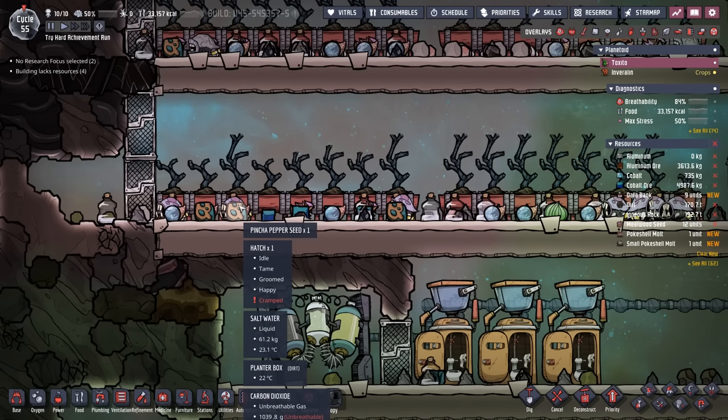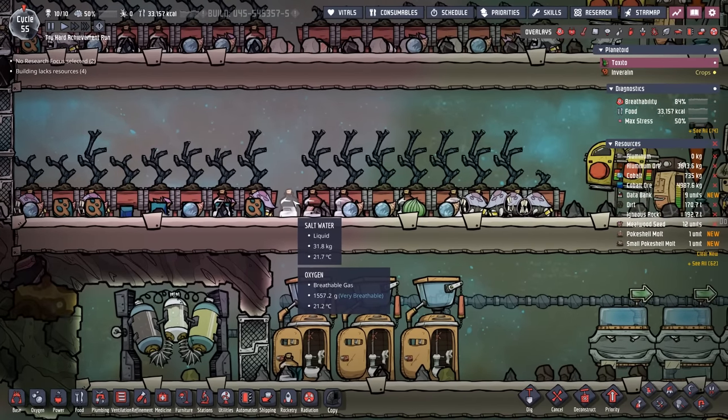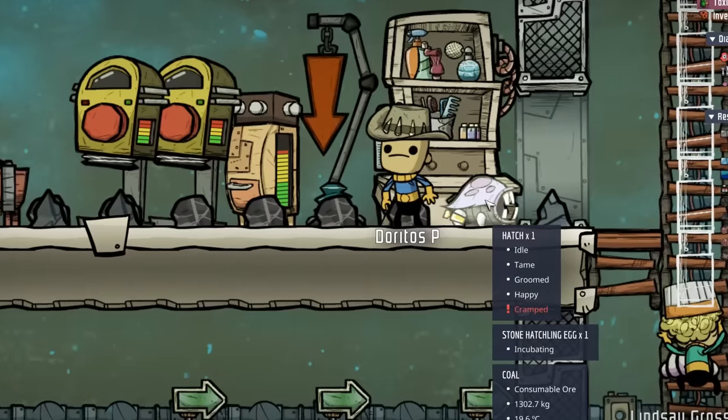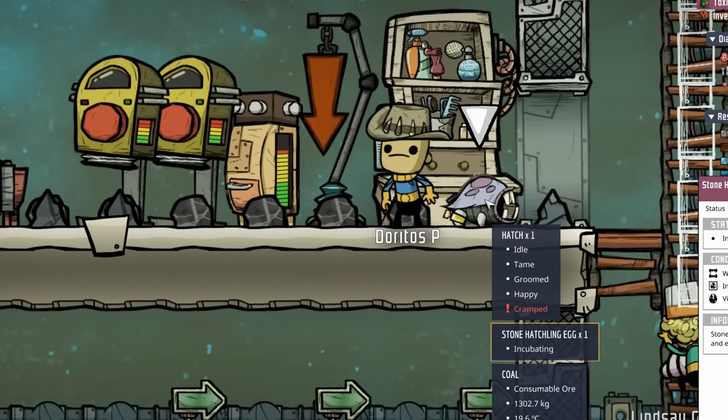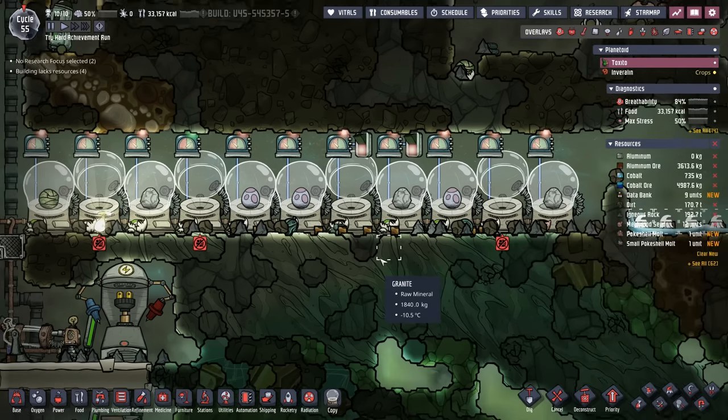I've been checking our stables pretty often, and unfortunately the hatches in the third stable are cramped. I couldn't find the egg at first — it was like a game of Where's Waldo — but there it is: a stone hatchling egg. We'll change the sage hatchling incubator back over to stone hatchling and that should be that.